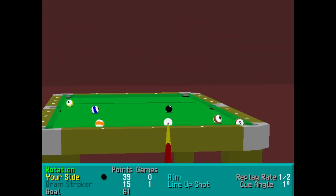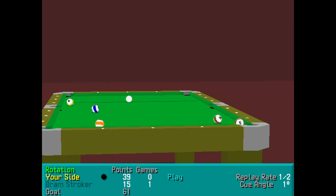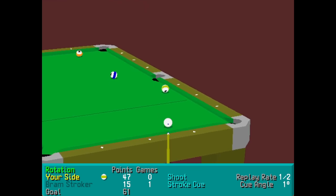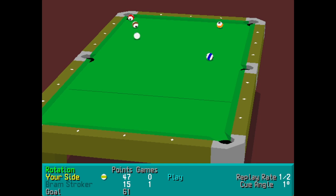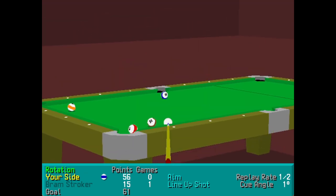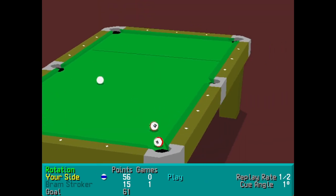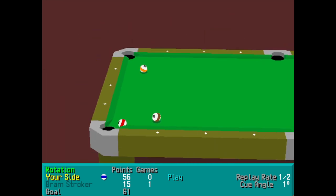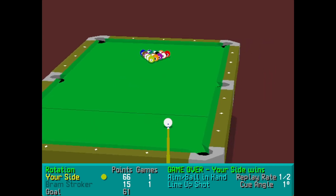Black next, then the stripe. Yellow over there — black, black. Oh, I thought I'd overcut that then. Yes, nice. Now it's blue — don't go too far. That was close. Just need a gentle position — that shouldn't be too bad. Oh, game over — my side win. What a match.